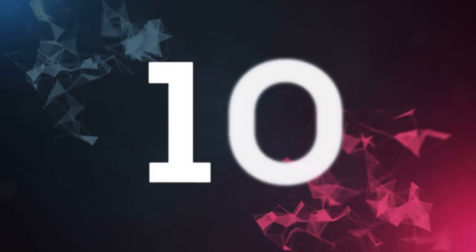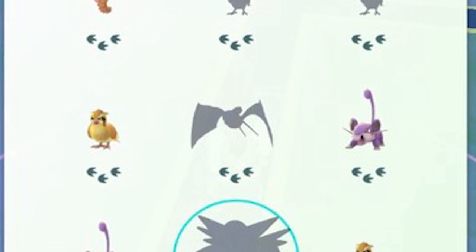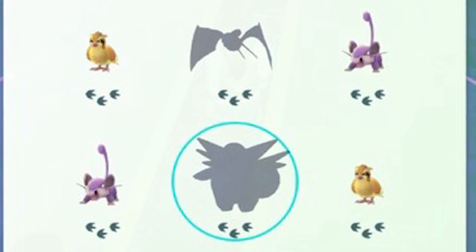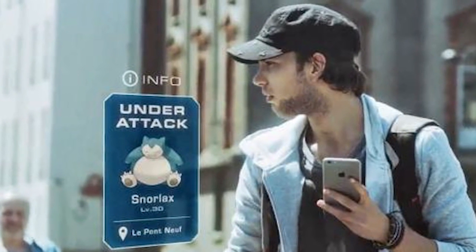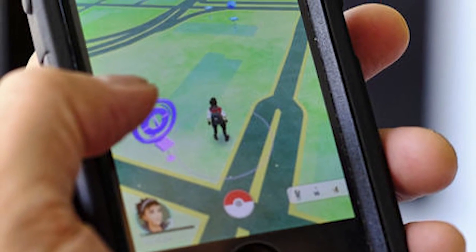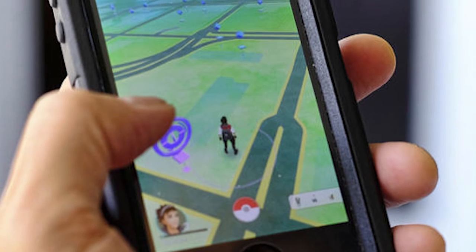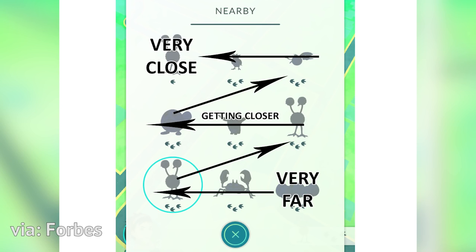At number 10, get a grip on the tracking system and use it to your advantage. Niantic hasn't given players many answers to the multitude of questions players have, but we have learned how many systems work, or at least sort of. Learn how the tracking system works in the bottom right-hand corner of the main map screen. This will help you find the Pokemon that you want. The more footprints, the further the distance. Treat the Pokemon tracker like a 9x9 grid, where the top left is the closest and the bottom right is the furthest.